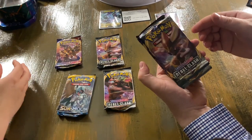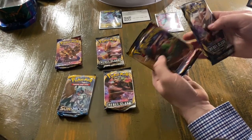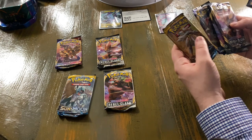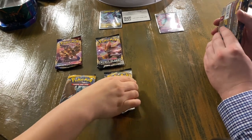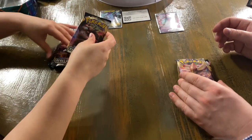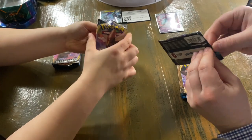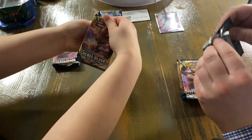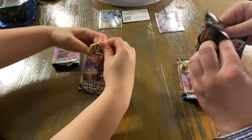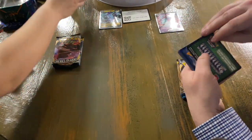Looks like we got a bit of a selection here. We're going to have some Rebel Clash — two Rebel Clash packs — Sword and Shield, and Sun and Moon. Marissa, which pack would you like to start with? Rebel Clash. We're going to start off with the Rebel Clash — we're going to both go with the Cinderace arc there. Hopefully we get lucky and can get some pulls. We got double the packs going on.